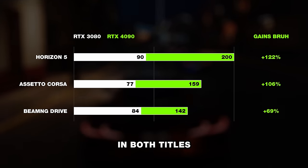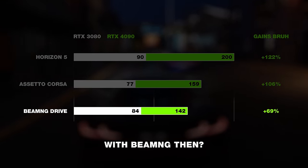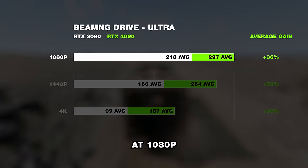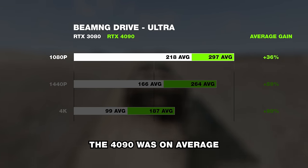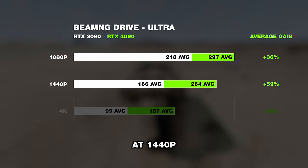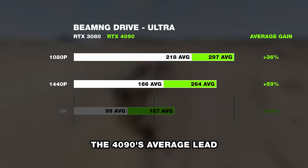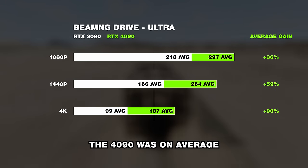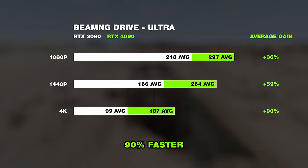To find out, I tested all BeamNG maps, and this netted some pretty interesting results. At 1080p the 4090 was on average 36 percent faster than the 3080. At 1440p the 4090's average lead grew to 59 percent. And finally at 4K the 4090 was on average 90 percent faster than the 3080, which is in line with Nvidia's marketing claims. Very nice.